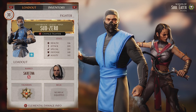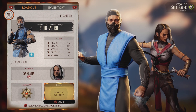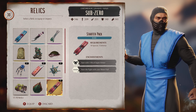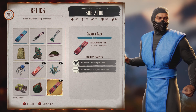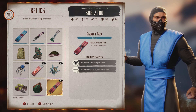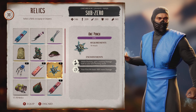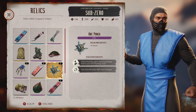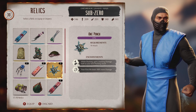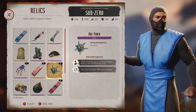Now that I'm done explaining talismans, I want to explain the relics and what my favorites were going into the seasonal tower grind or even during the main invasions. The first one I used mostly was Starter Pack — it's fun to have the full meter for combos and have one hit of super armor. This is what I used mostly when fighting through the normal invasions mode. Then I switched to One Punch, where your first hit deals 100% more damage. That makes one-shots with the God Wave easy — if you have enough stats and the other character's health is low, one-shots are easy with this. So I used this most of the time.